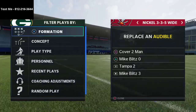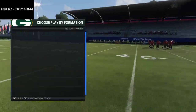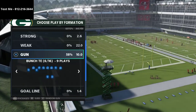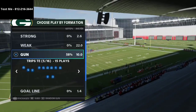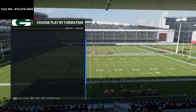One thing to know right off the bat: in regs you won't have a lot of Hot Route Master unless you use the Bucks. The problem with the Bucks is they don't have the best route running at the tight end position. So there are a couple of setups that will be slightly different, but the gist of it is going to be very similar.